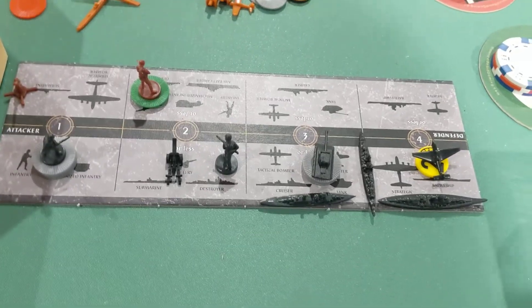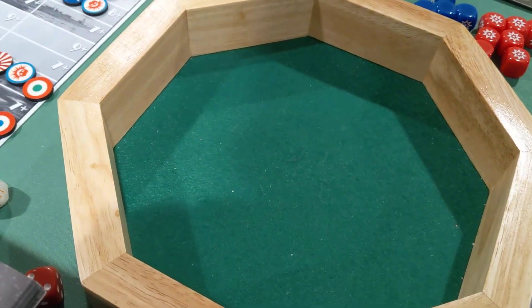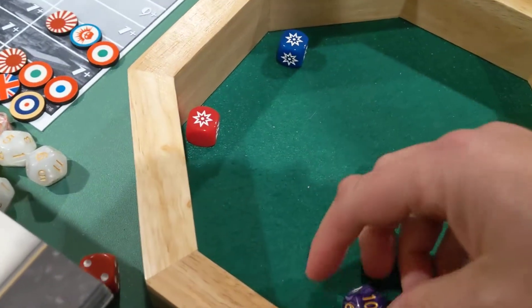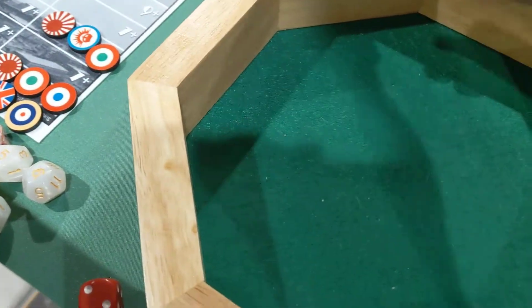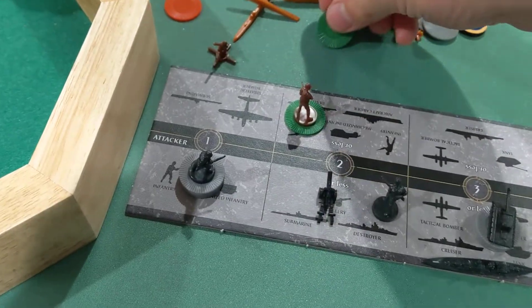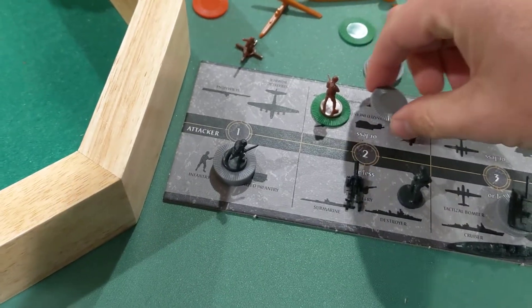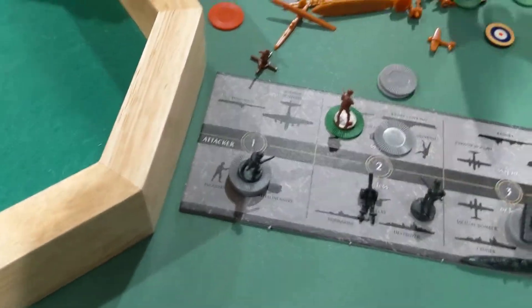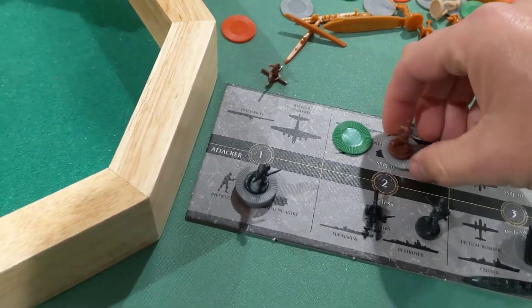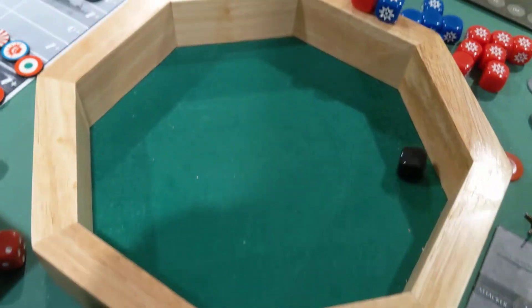First we have Shore Bombard by a Battleship, a Battlecruiser, and a Cruiser. The Battlecruiser Shore Bombards on three or less on a D12. And that's two hits. They will take this as a hit and one of these as a hit. I still need to roll for the anti-aircraft. There's only one plane — let's see if they can get it. They didn't.